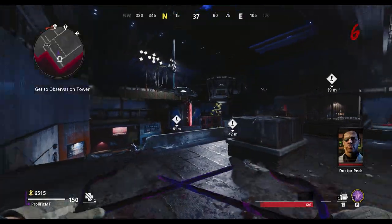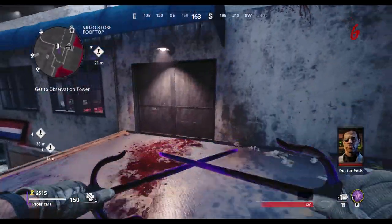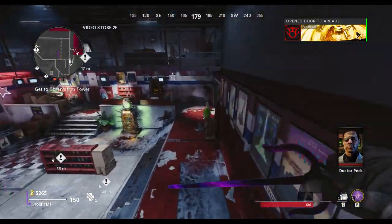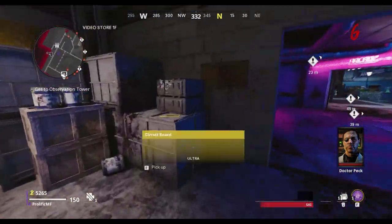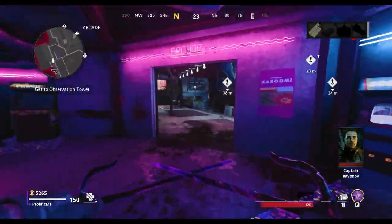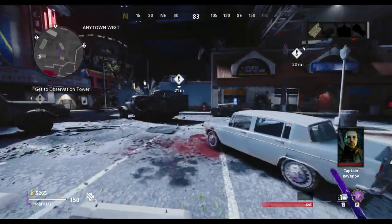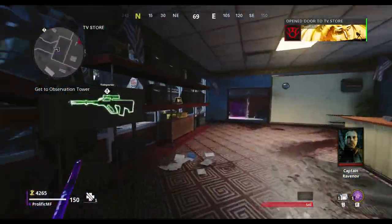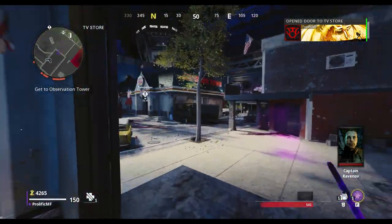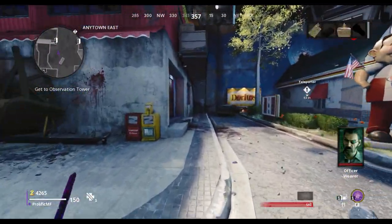Once you've gone through the second teleport machine, you'll be on the roof of the video store. You then just want to jump down off the roof and open up this door, and head into the back room of the video store where you'll find the first part you'll need to repair the third teleport machine. Once you've picked that part up, you'll want to head across the road to the TV store where you'll find the second part.